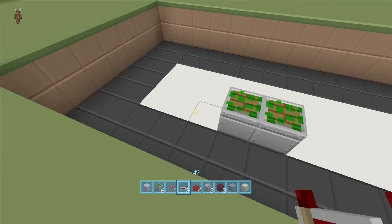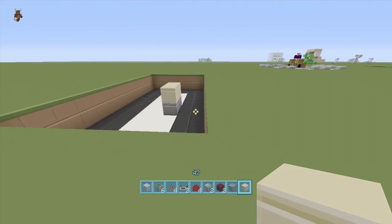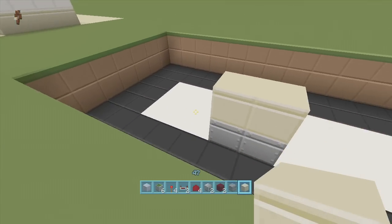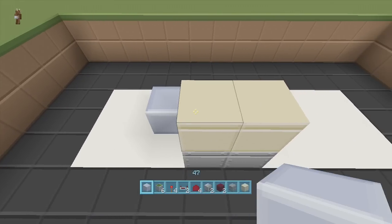Take out your block of choice — I'm going to be using smooth sandstone for my flooring — and put two smooth sandstones right here on top of the pistons, just to give you a little heads up since it is going to be on your wall. Next, put two blocks up behind our sticky pistons, one right here and one right here.